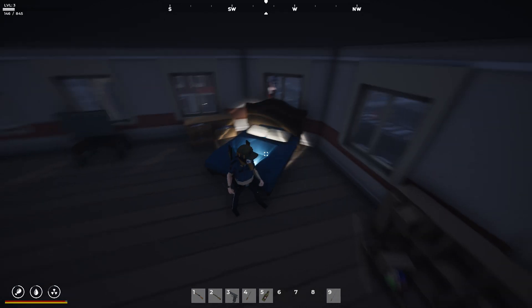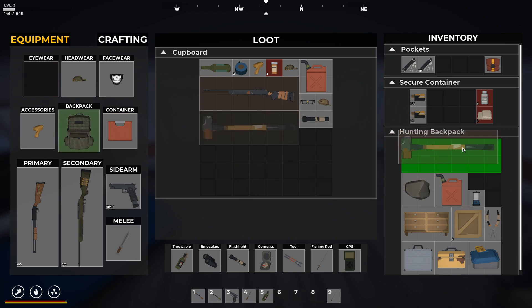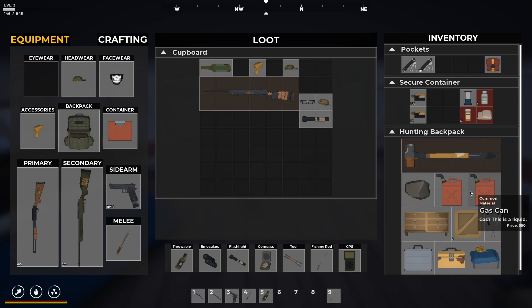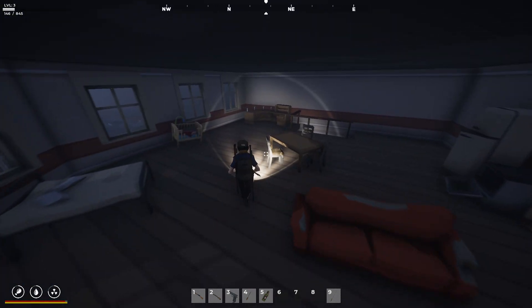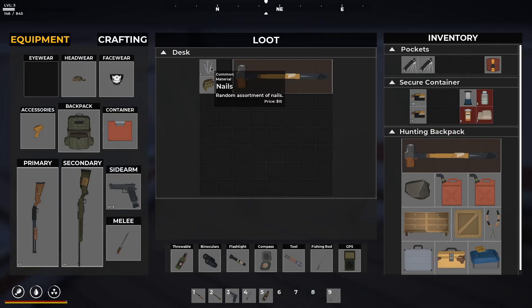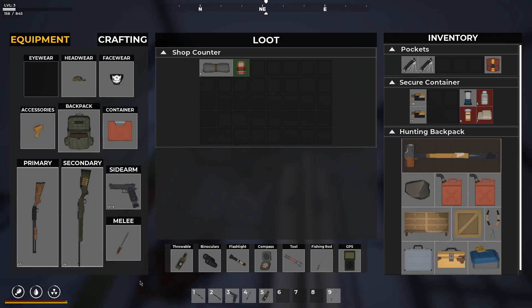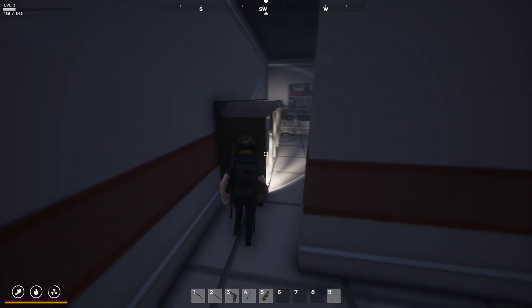It'd be nice if we can make this bed. We actually do kind of need this sledgehammer to get scrap metal from cars, so we're going to take that. I'm very quickly running out of room here. Now we have to really start picking and choosing what we're going to take and what we're going to leave, because I'm running pretty low on space. Alright, what do we got here? A bandage and some nails, and that's it. Some shelves with some antiseptic. Okay, cool. Some cloth, more food that we cannot take.